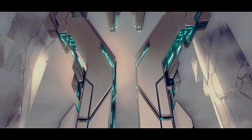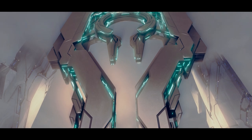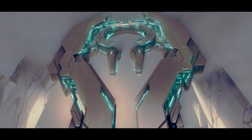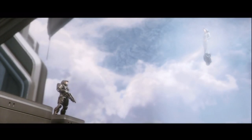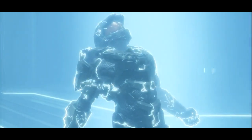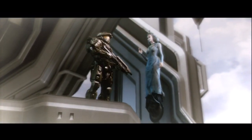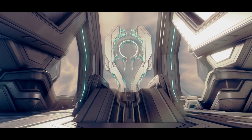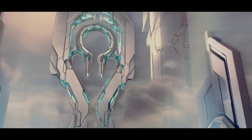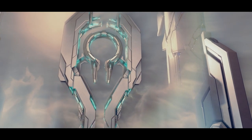The Haven facility in particular may also have a more important yet still unknown purpose. When the Master Chief interacted with the Librarian's imprint and she accelerated his evolution, she did so on the edge of the Haven facility. Whether this facility in particular harnessed some ancient power that the others did not is unknown, but it definitely bears theorising.